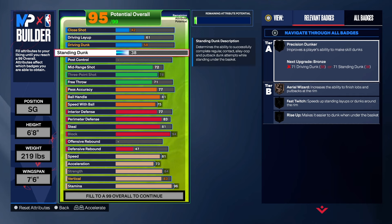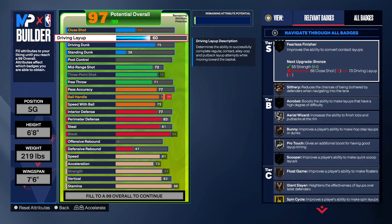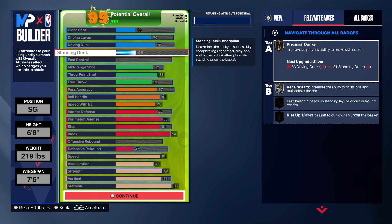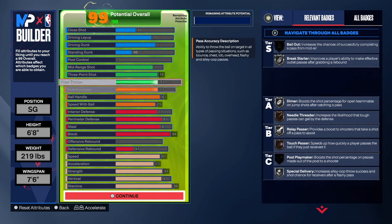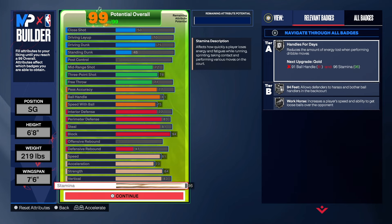With the finishing: we got a 70 on the driving layup, a 75 on the driving dunk, and 45 on the standing dunk — it's okay, not my personal preference but that's what we had left. So we just wanted to make a crazy build with the 94 block — that's the whole purpose of this build, to get Hall of Fame chase down artist, gold anchor, and gold pogo. 81 speed, 73 acceleration, 84 strength, 83 vertical, and the rest on stamina. Now let's get into these shades.